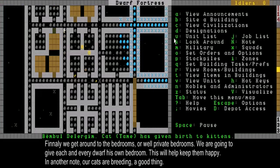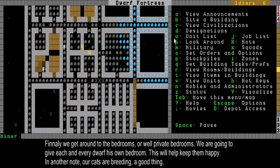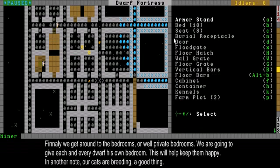I also promised to finally explain bedrooms. I made some more — I had like these 3x3 rooms, and that seems to actually work well. Making a bedroom for a private dwarf is quite simple.